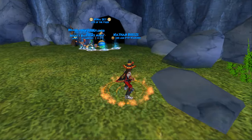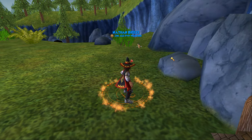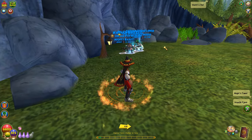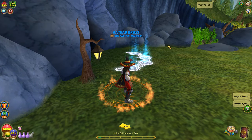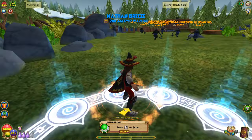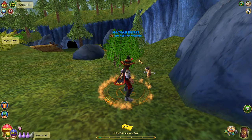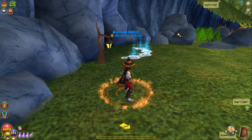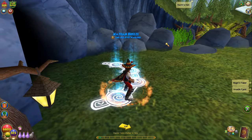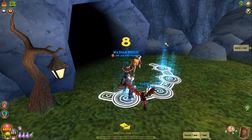Shout out to my man Hellfang. Most of you guys that have been playing the game for a long time know about this boss. This was the boss to come to if you needed some quick gold — you would come here, farm him with a high level for a few hours, and you would have thousands and thousands of gold. This boss dropped a lot of crazy stuff like the callous pearl amulet and a lot of other Wintertusk gear you could sell at the bazaar for a ton of gold.